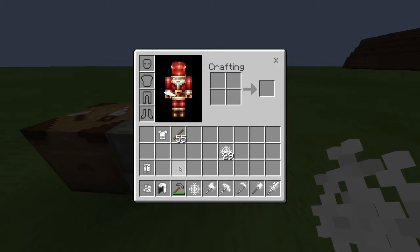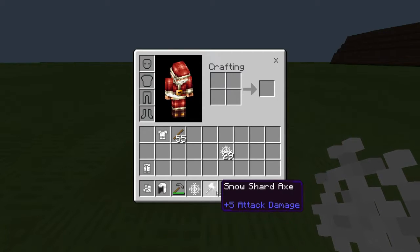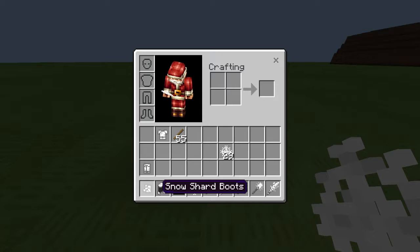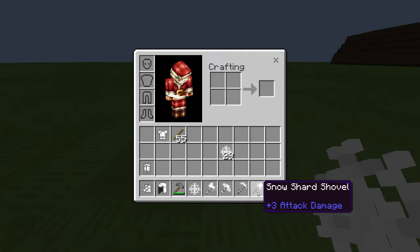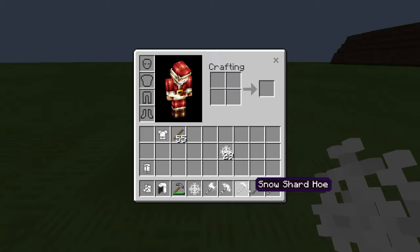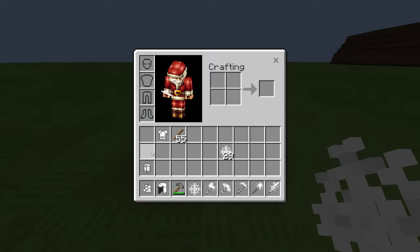I've been wanting to do this for quite some time and I've finally figured out how to do it, which got me really excited and motivated. What's actually going on here is I've basically retextured all of the iron items in the game and put them into Snow Shard items, including the iron ingots. I've also renamed all of them — that was the biggest problem for me. I couldn't figure that out, which is why I was having so much trouble. I couldn't find a tutorial, so I kind of had to teach myself how to do it.